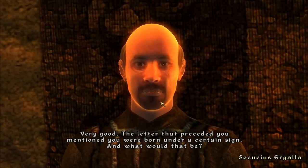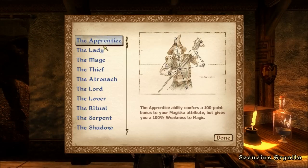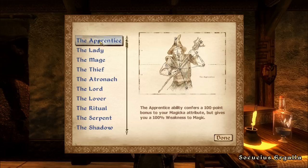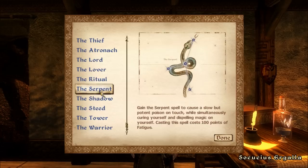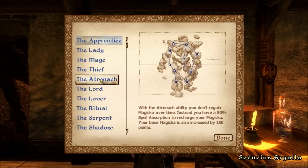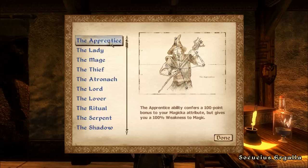The census officer asks: 'The letter that preceded you mentioned you were born under a certain sign. What would that be?' I could do with the magic bonus, but I also wouldn't mind the thief bonus. The Apprentice is tempting — I'm not sure about the 100% weakness to magic. I haven't played much Oblivion itself, so some of the game mechanics are still a bit new to me. Let's go with the Apprentice — why not?